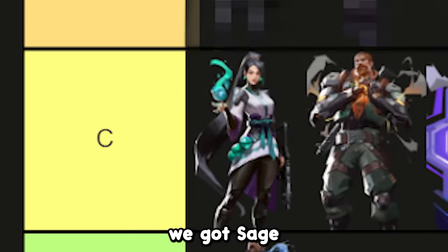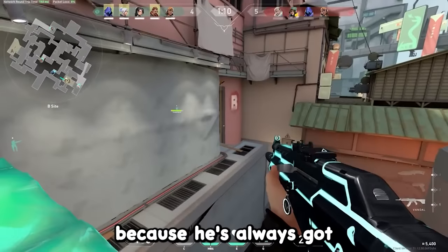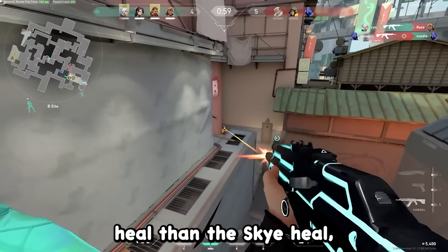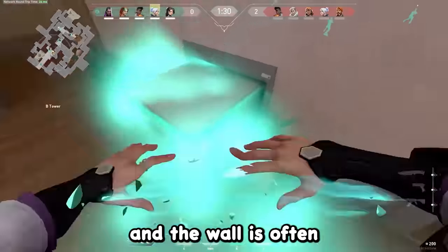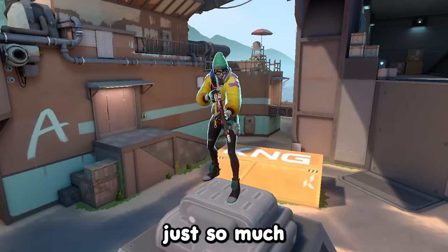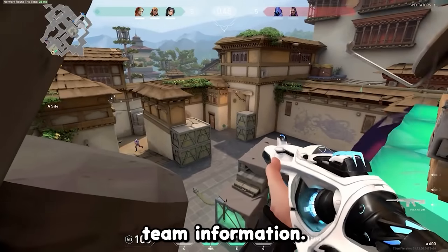In 19th place, we got Sage. Honestly, the only person I really see play Sage anymore is Grim, and that's because he's always got a creative wall to make an off-angle for himself. But the Sage heal is a worse heal than the Sky heal, and the wall is often instantly broken, so playing another agent like Cypher or Killjoy is just so much more viable to anchor sites or map control and give you and your team information.